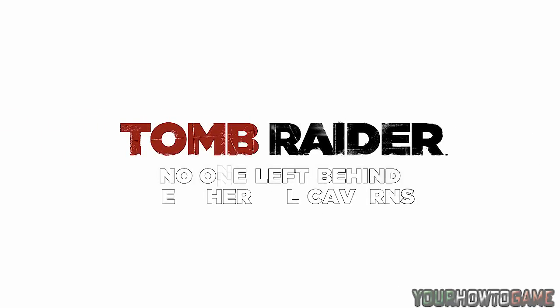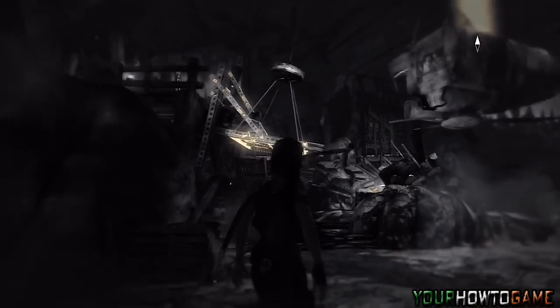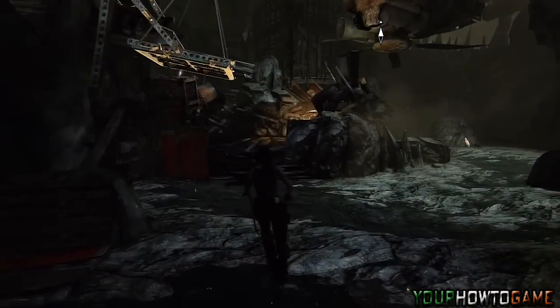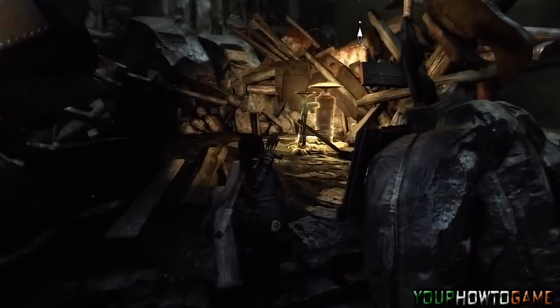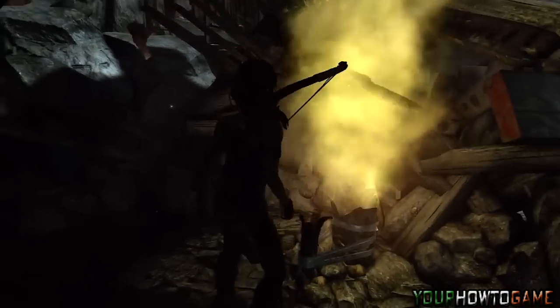Hi everyone and welcome back to the how-to game. Today we will be continuing our series of all the Tomb Raider puzzles solved. This video will be covering the 'No One Left Behind' objective as part of the overall story mode. If you enter survival instinct, you will see the crew is trapped in a hanging cage.